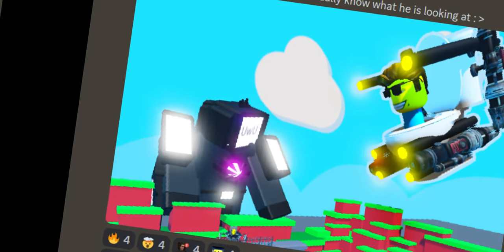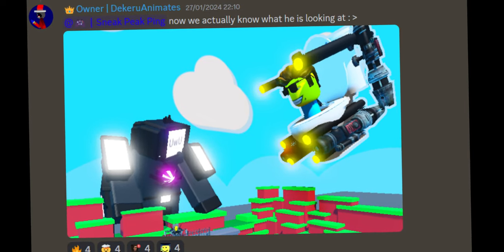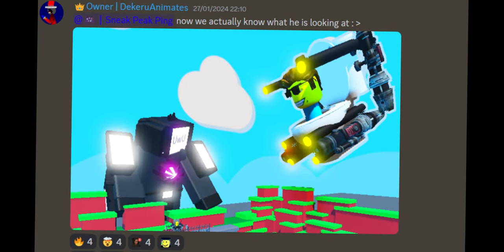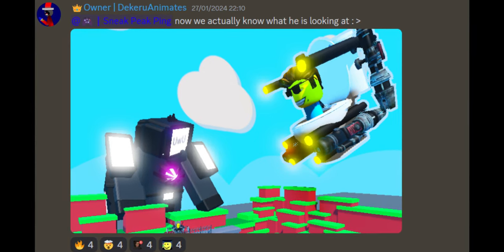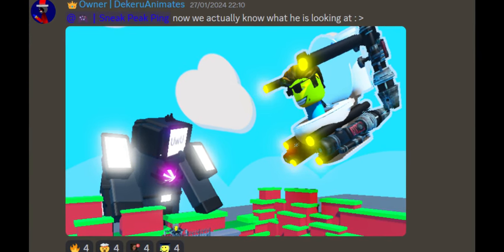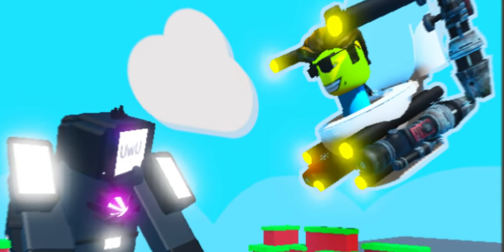This is the final leak for today. We finally see who Upgraded Titan TV Man was looking at — G Toilet. G Toilet is flying around with a smirk on his face in this leak. We also see the Scientist Toilet beneath Titan TV Man. He is so incredible — G Toilet!